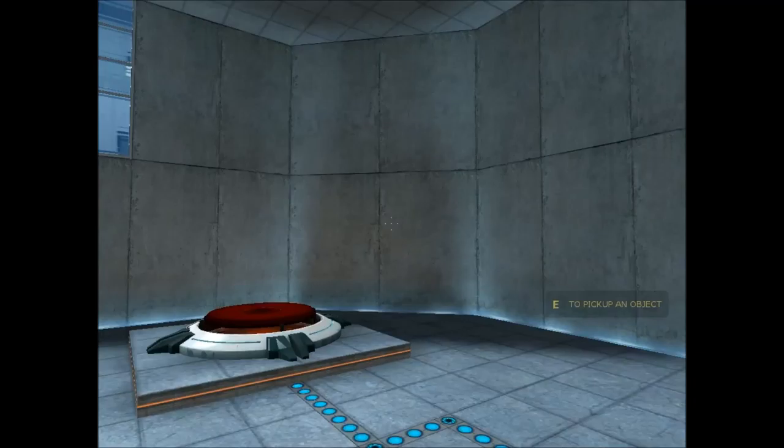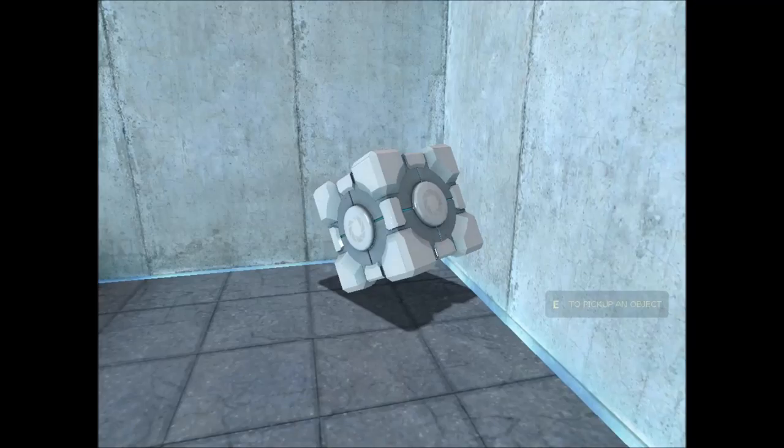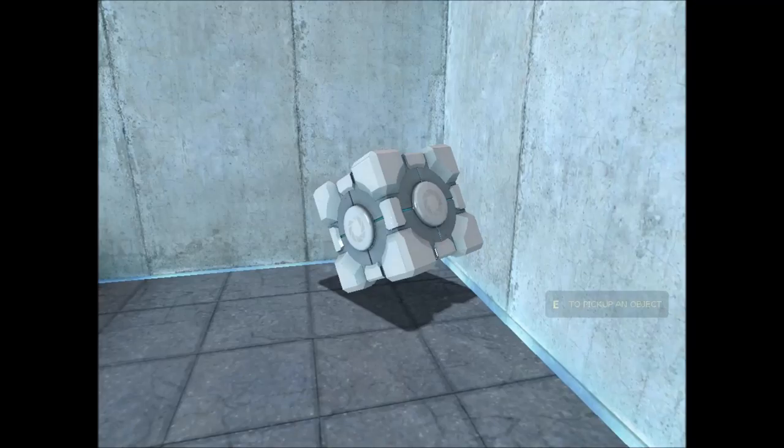Now, in each test chamber there will be something such as a button to open the door, or there will be a complex task using portals to get to the door. For this one, all you have to do is pick up the cube and put it on the button.